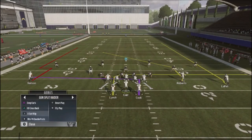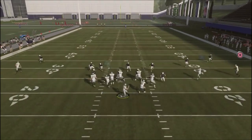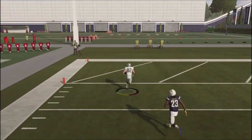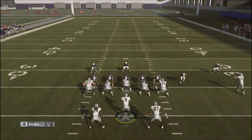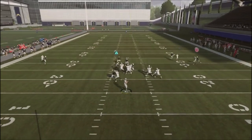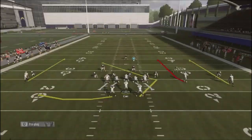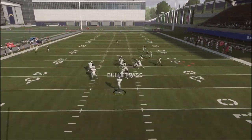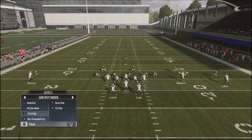Against heavy man blitzing I prefer to use the X out-and-up. I'm going to block an extra man, I've got a crossing route, a drag route, and Roberts' route on the back inside. Watch Nelson — he's going to get a huge play opportunity and sometimes go house, because it's an out-and-up, which is a natural zero-blitz man beater. Blocking six gives me more time. On the backhand side I've got a crossing route that's user territory, plus a drag route and an out by the running back — so I can attack both sides against heavy man blitzing.